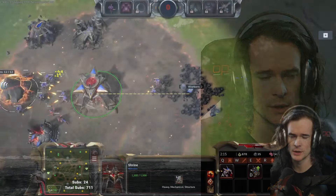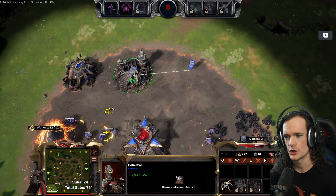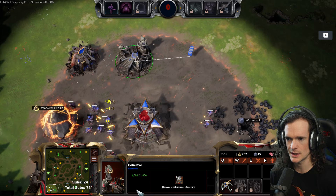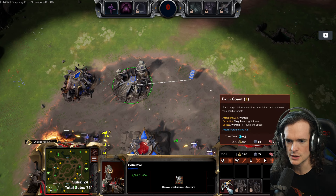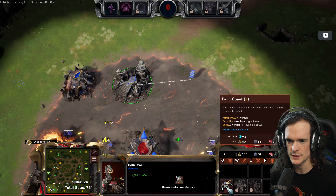Ladies and gentlemen, my name is Nero and I'm here to introduce to you the Gaunt of Stormgate. The Gaunt is built from the Conclave, which is the lowest tech level of building. You can build the Iron Vault and the Conclave just at the start of the game. The Gaunt costs 50 Luminite and 15 Therium.